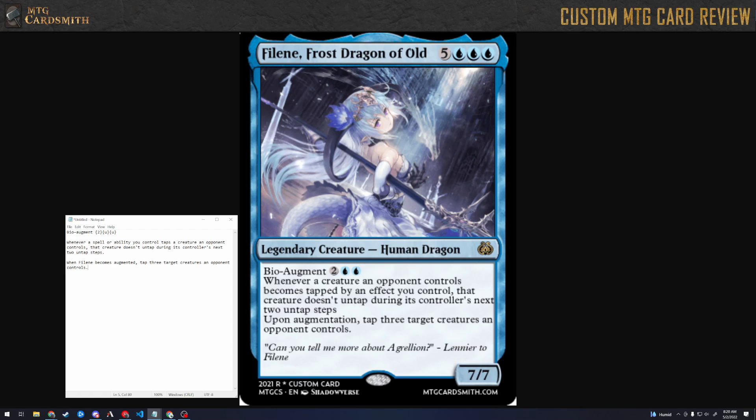Even ignoring power reasons, I think there should only be one untap step for complexity reasons — it's just too much to keep track of if you're doing two untap steps. It does exile it. Yeah, fair enough. It is also extremely strong.